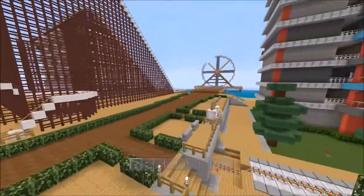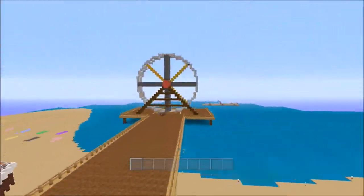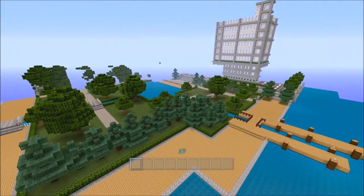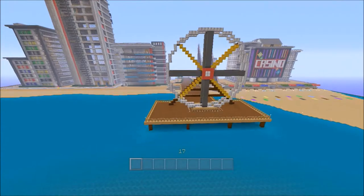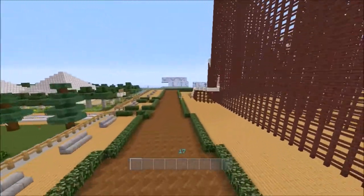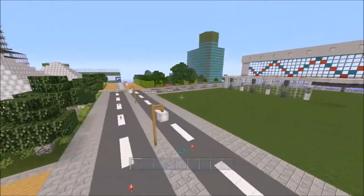And then I have to get rid of this part here with the ferris wheel. I'm going to build a road and a bridge going across to the other side of the map, right here. So yeah, that's my expansion plans for my city currently.